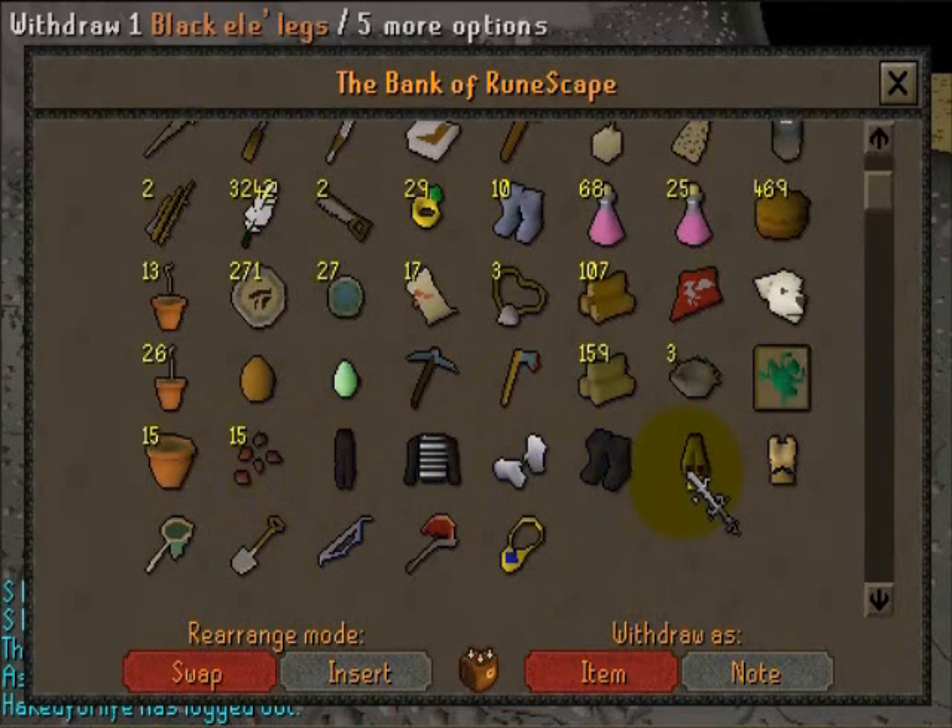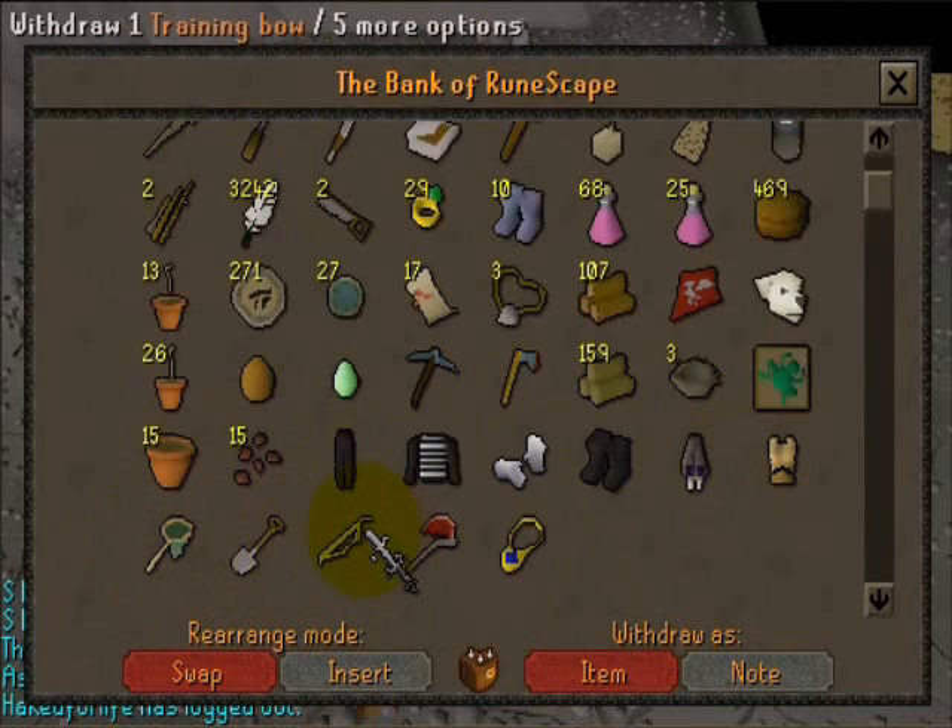Pineapple seeds. Mime outfit. Black elegant legs. Varrock armor 1. Magical net for catching imps. Spade for random digging. Training bows so I don't hit. Dragon axe for woodcutting. And my games necklace to teleport to Barbarian Outpost.